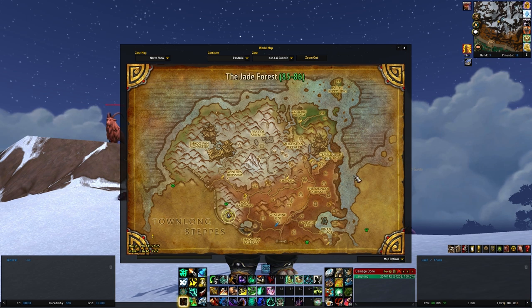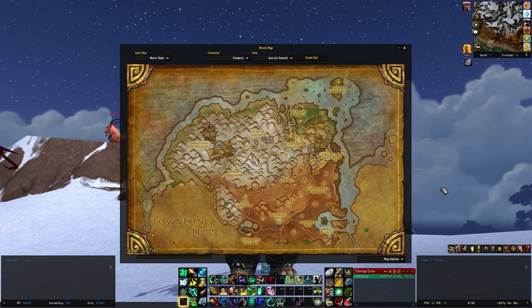On the cliffs of this mountain pass, a group of Grummle adventurers appear to have been ambushed, leaving behind a small lootable chest.